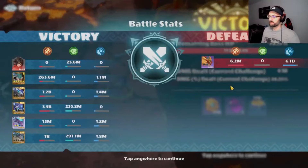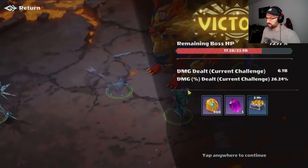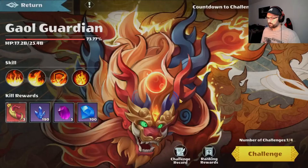We'll end up at 6.1 billion — that's my new record for sure! Pretty awesome. You see Arches doing 1.2 billion here, more than Protoise which is doing 1 billion. And 3.5 billion from Janus, and 263 million from Yuna. Pretty stoked about this, it's a really really good run!